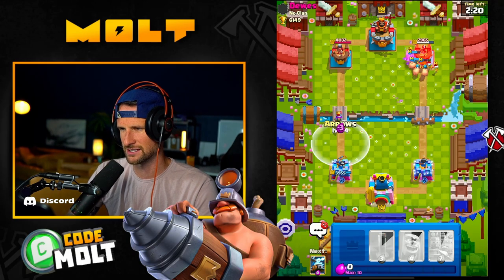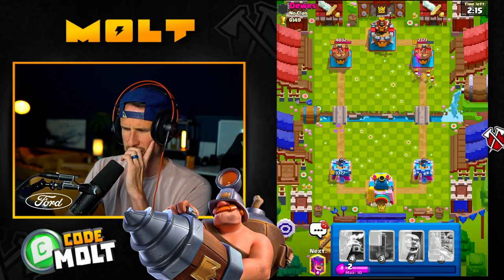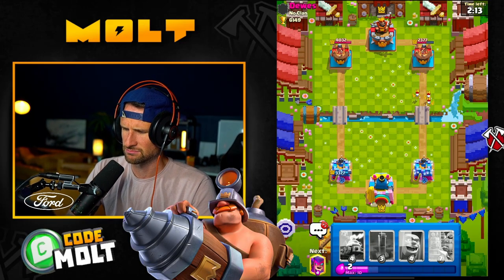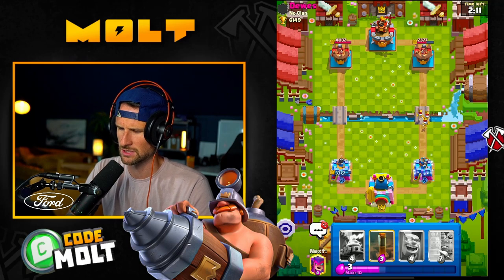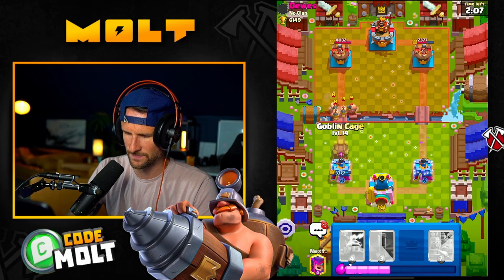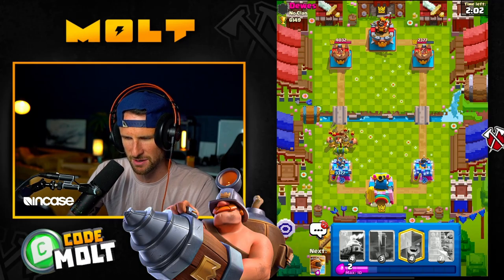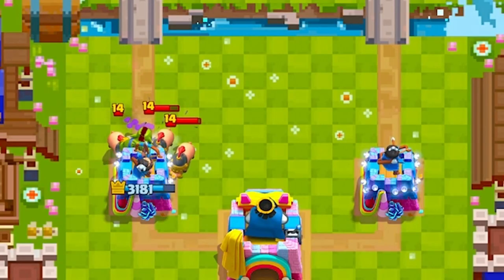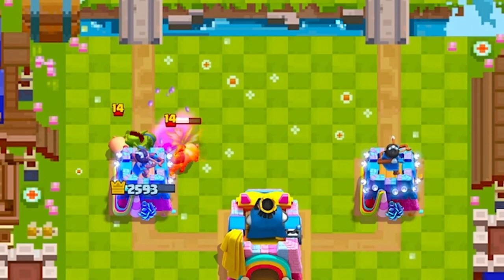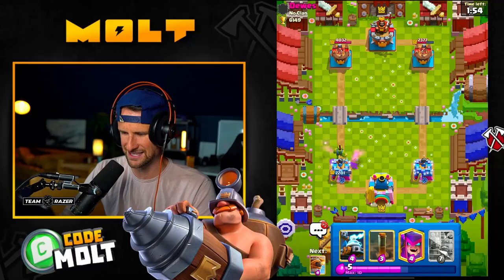I'll arrow this — I don't want to, but that Musketeer could do really good damage. They probably have a hog coming. Okay good, we're able to recover there. I'll drop this right here and it should get out and help, but they're probably going to get a lot of damage done right here — and yeah, they take the lead on that.